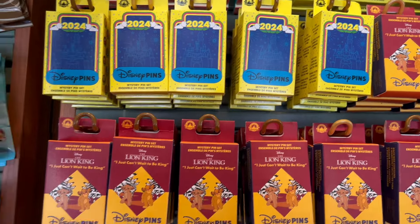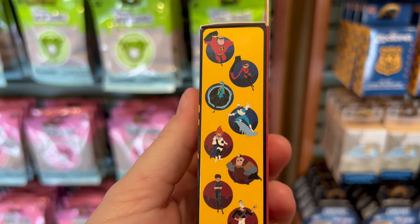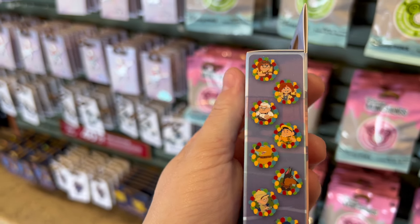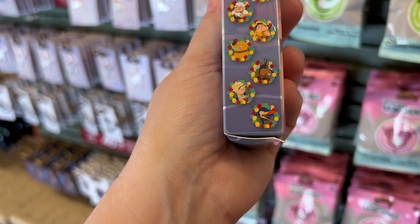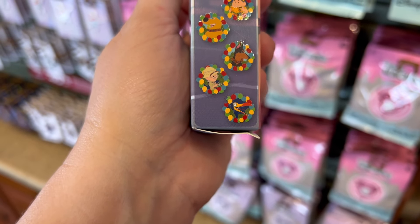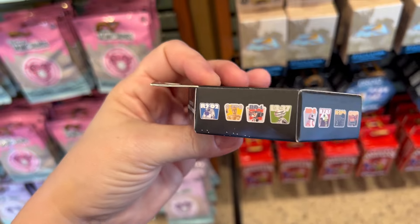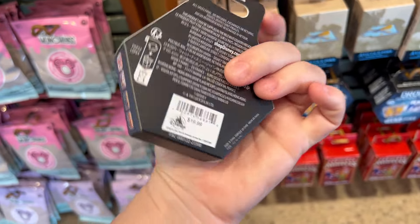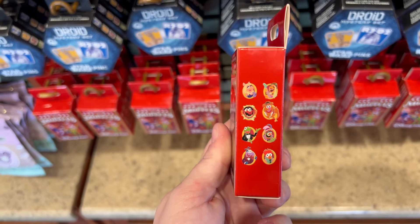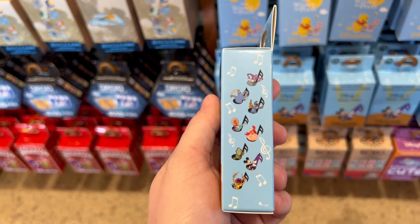It looks like they're all still $19.99. They have a new all-Incredibles set — I really like that it has some of the lesser characters in it. There are cute balloon sets too. They have a new Droid mystery set — very cool, BB-8 is in it — still $19.99, and I love the box shape. They have the Muppets set too. Some of these have been out for a while but it's been so long since I filmed that I don't remember if I've shown them. They have the Disney Notes set — oh, I didn't realize there's a Stitch in the Disney Notes!